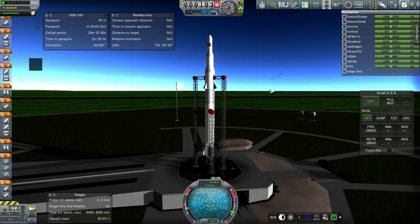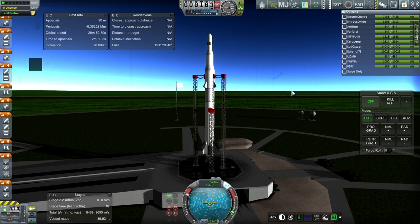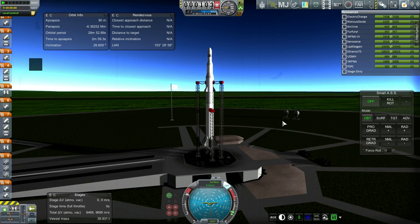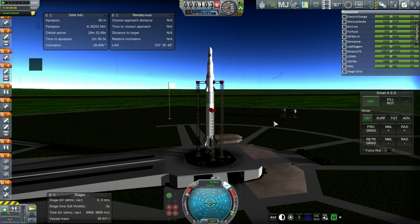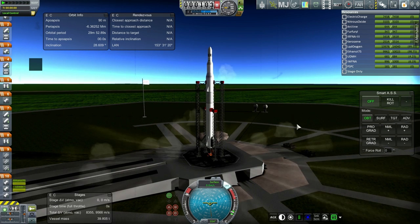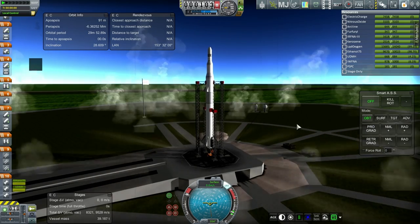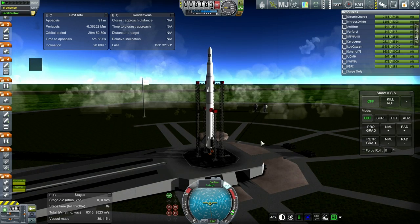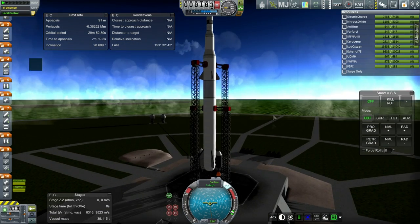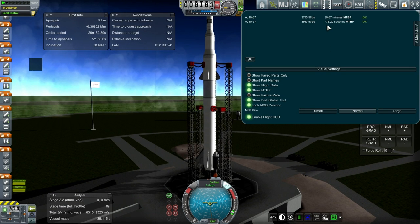Here we go. Throttle up. SAS on. Got a lot to remember during this one — a lot of little quirks about this rocket. Now, with boosters. Ignition. And... one engine failed. Aw, crap.